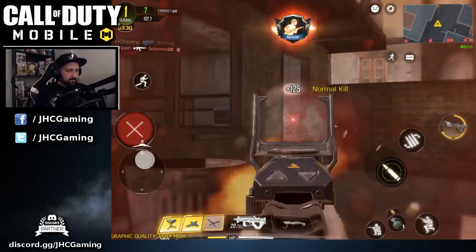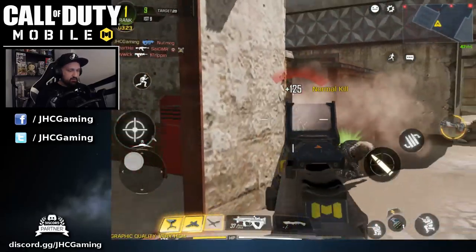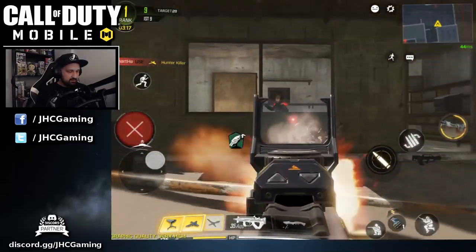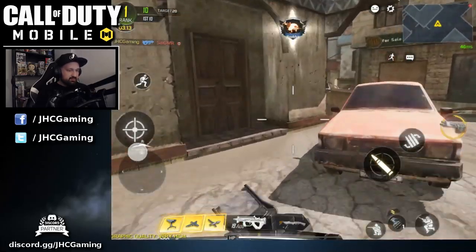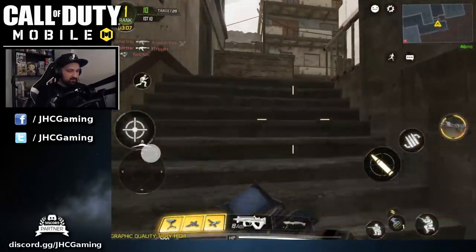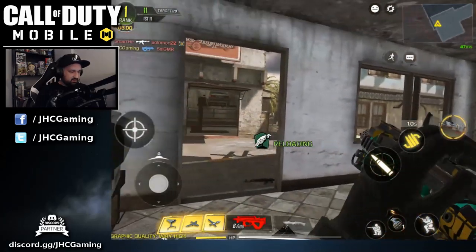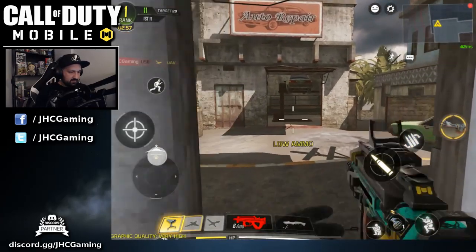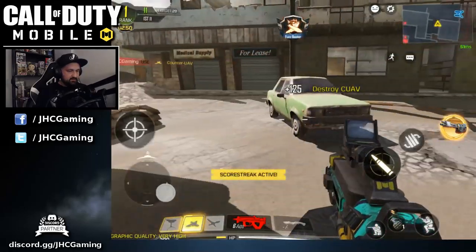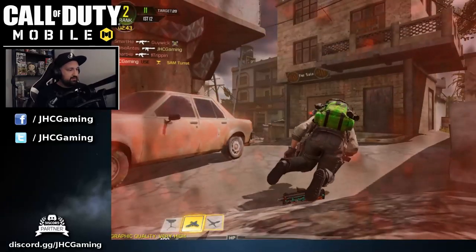I don't know about the SAM turret — maybe it's not one of the best scorestreaks for free-for-all because it's gonna get destroyed quickly. I'll deploy it still. I just got my UAV and they're jamming it. Hopefully my SAM site helps. Oh — out of ammo, I died. I'm only ranked second, so someone's definitely racking up kills here.